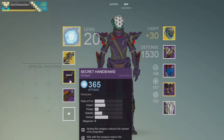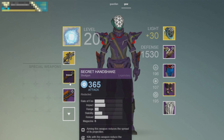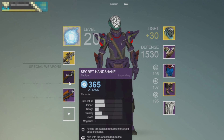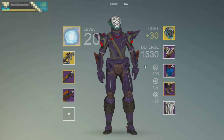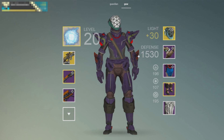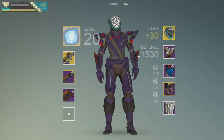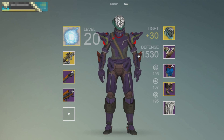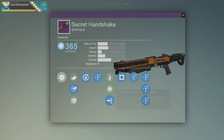This guy has a 365 damage Secret Handshake. Now of course this could be another glitch, something that's not showing up correctly, but this guy does claim that he has it in game. I wish I could show footage — I really hope if that sub is subscribed to me and he has a way to contact his buddy, if he'll let me record, if he'll add me on Xbox and let me record, I would be eternally grateful. But the best I can do is show you guys this shotgun showing 365 damage.